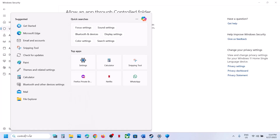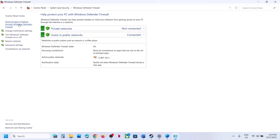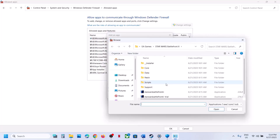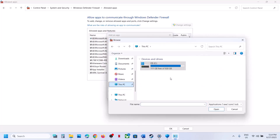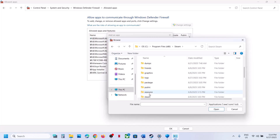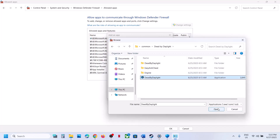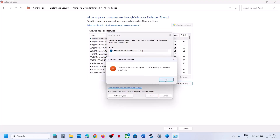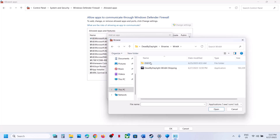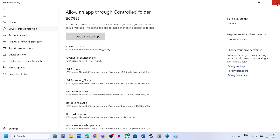Now open Control Panel via the Windows search box, go to System and Security, then Windows Defender Firewall. Click Allow an app or feature through Windows Defender Firewall, click Change Settings, then Allow Another App. Click Browse, go to the game installation folder, select the game exe file, click Open, and click Add. Repeat this for the Dead by Daylight Binaries Win64 exe file. Once the game is added, launch the game and check.